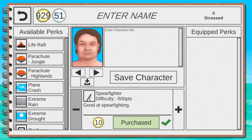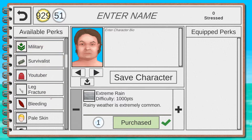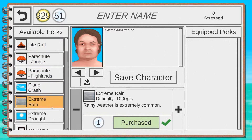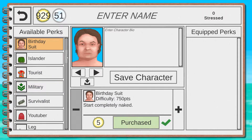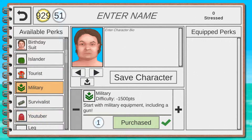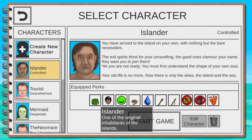If there is a minus point in front of a perk it will make the game easier, and if there is a plus point it will make the game harder. For example, Extreme Rain makes it harder, and Leg Fracture — which starts you with a broken leg — definitely makes it a lot harder.